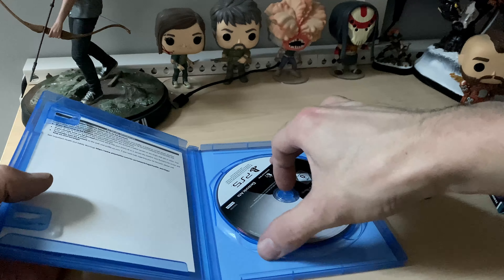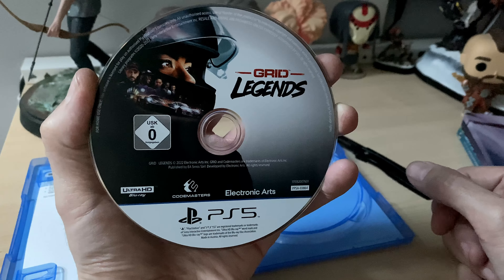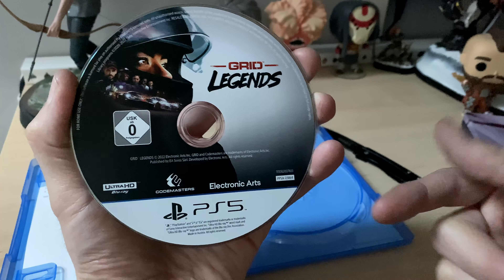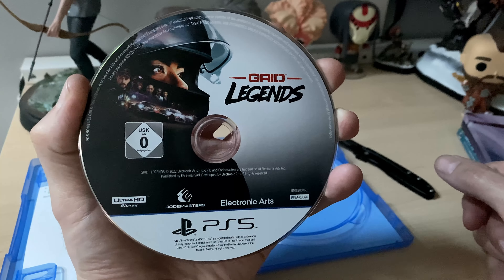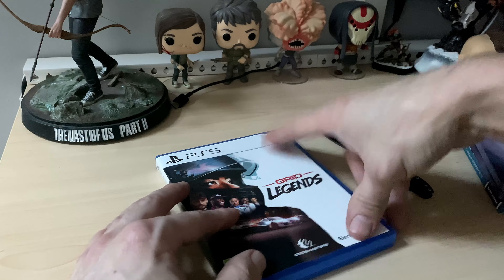You do get your warranty card, and that is it on that side. Then you get your disc — there's a lovely strong new smell as well. You've got Grid Legends right there, nice artwork on the disc, nice and clean. PlayStation 5, published by Electronic Arts and Codemasters, Ultra HD. Really, really clean.